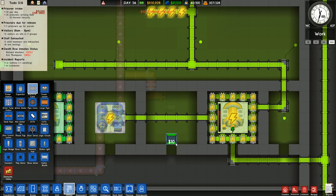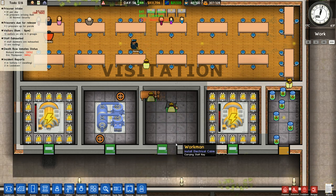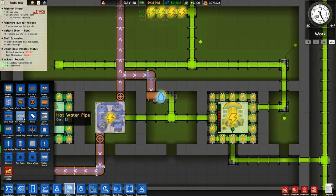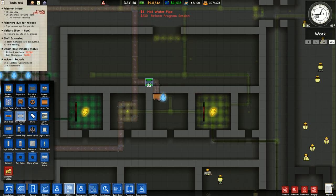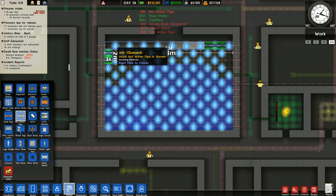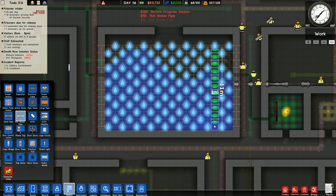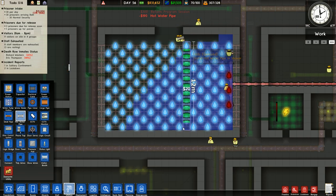They will also require electricity — they do need to be powered. And then once they're installed, you'll be able to build the hot water pipes. This will carry the hot water from the boiler to whatever needs hot water, which is really the radiators and the showers, from what I can tell — the two things that require hot water. We'll take a look around to see if there's anything else hiding that might require it as well.